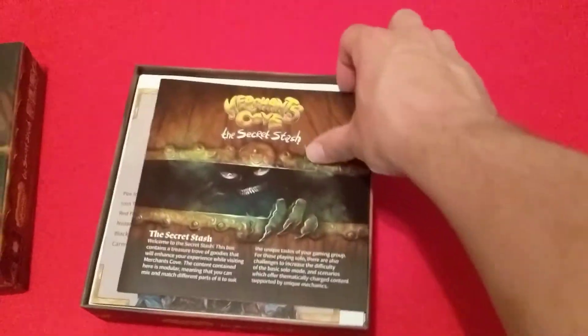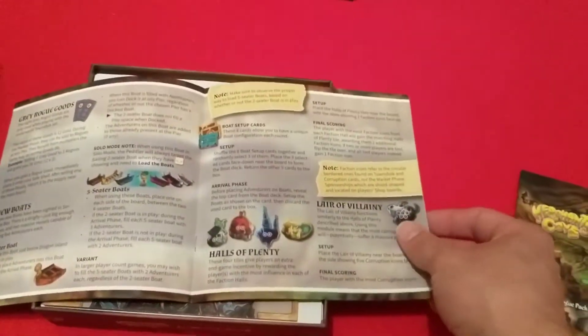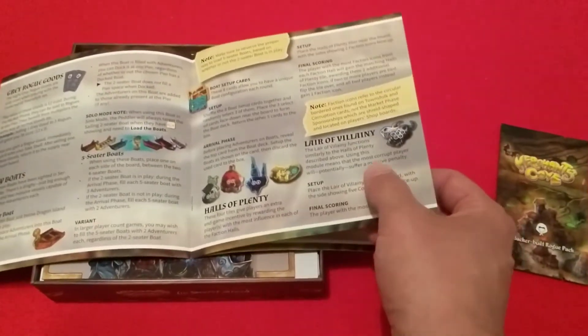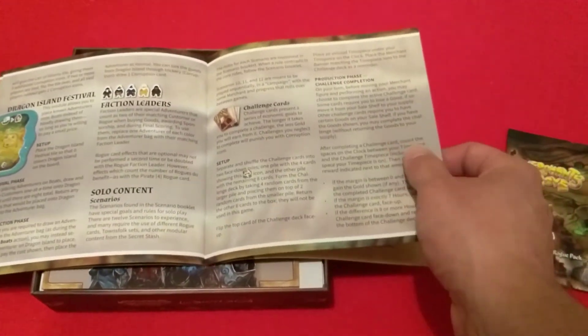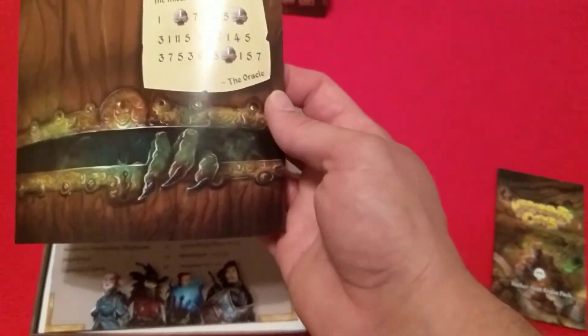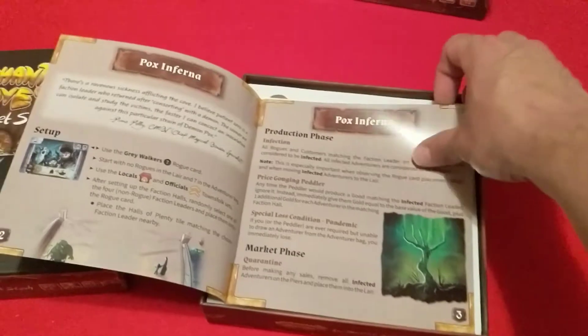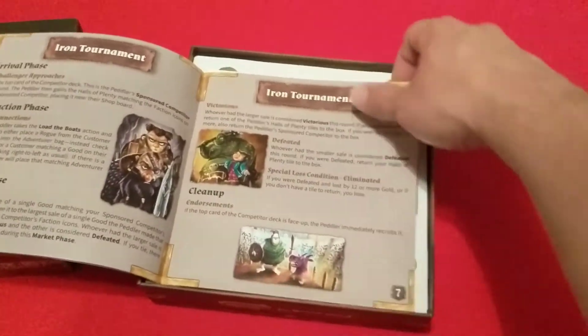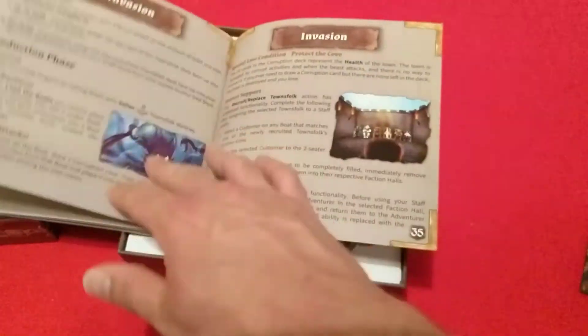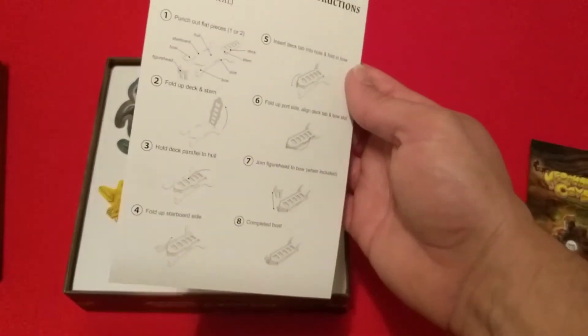Getting the lid open, we have a components list for everything that comes in the secret stash expansion — the townsfolk cards, the gray goods that are added, the new boats, the new Halls of Plenty mini expansion, the Dragon Island Festival, different cards and everything, final scoring, and a little note on the back. We also have the solo scenario book — I think this has way more pages than the regular rulebook. In the back it's 36 pages with the different scenarios, and an assembly sheet guide for the 3D boats.